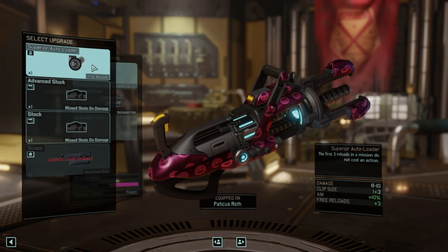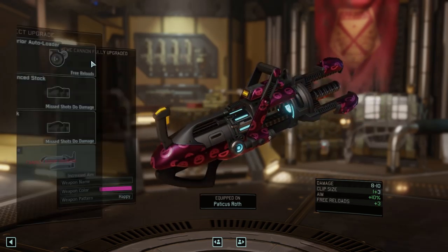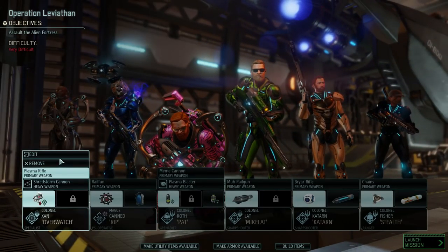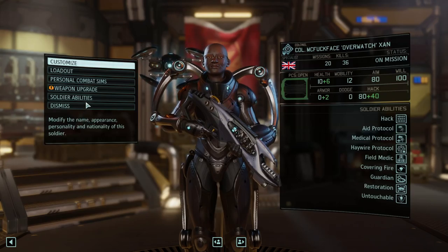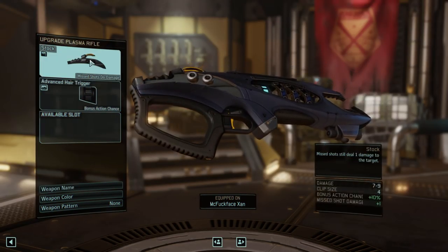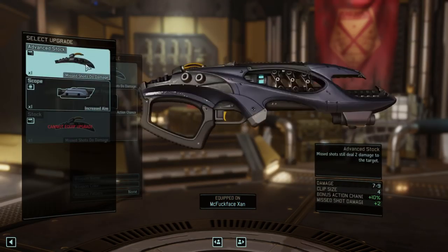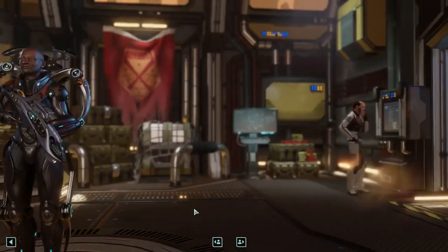What else can he have? He can have an autoloader — that's three reloads, but I think that's fine, because his cannon does a lot of damage. For Xan, what does he get? He's got a stock that makes misshots do one damage — okay, misshots can now do two damage. Let's do that instead. Let's just give him the scope then. And that's it for him.